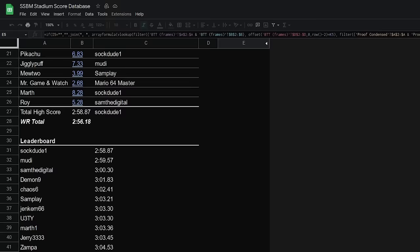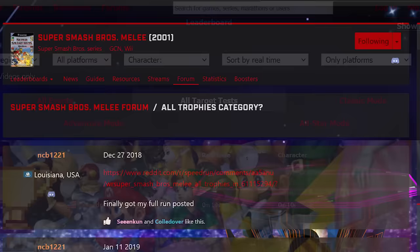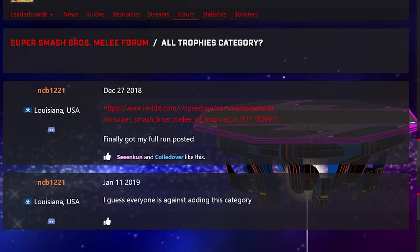In 2015, Melee's speedrun.com page had five speedrun categories: Break the Targets, Classic, Adventure, All-Star, and Event Matches. In 2018, a runner named NCB1221 would request a new category to be added — a category that he had, in fact, just successfully ran.